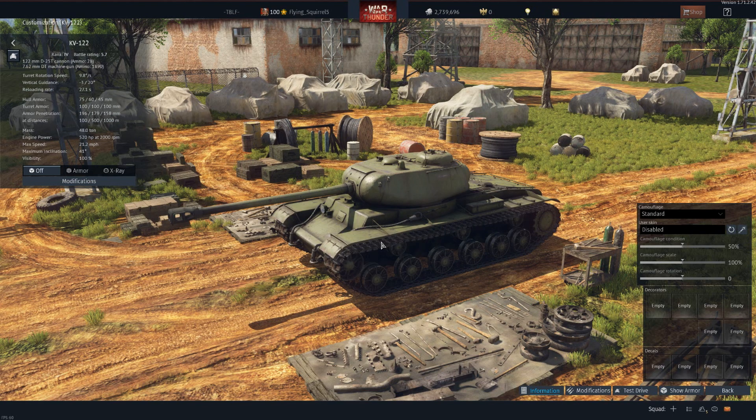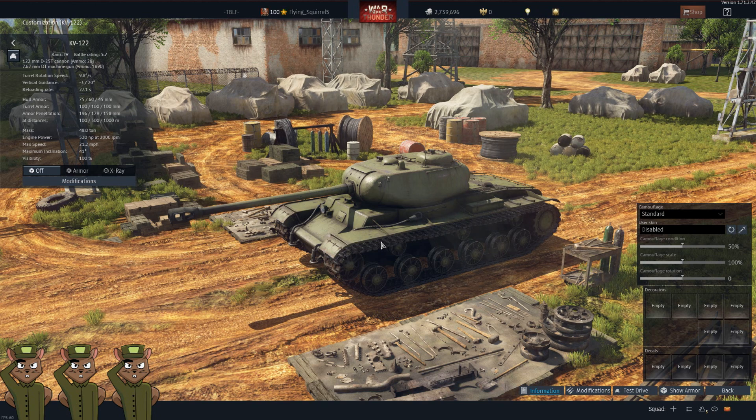Next is the KV-122. To put it simply, this is a 122mm cannon from an IS-2 married to a KV-1 chassis. This vehicle kind of lacks some of the armor you'd be used to from other Russian tanks at this battle rating, but it has a little better maneuverability. I would typically just want the IS-2 and personally could not see spending 4,880 Golden Eagles to purchase this tank. We will give it a squirrel rating of three.